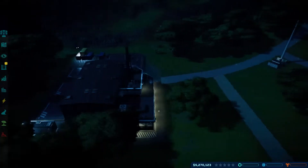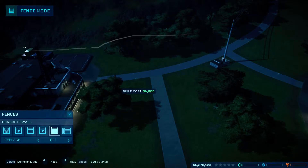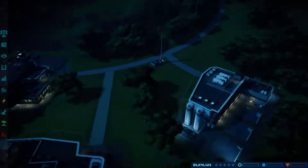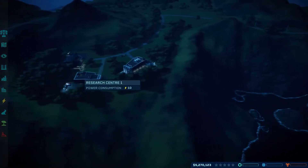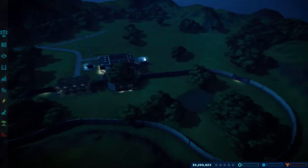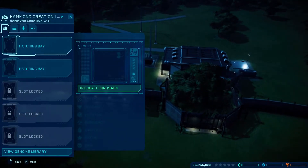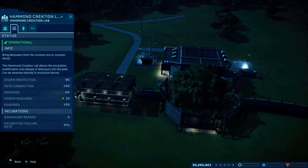We've got new fences as well — got a concrete wall, happy days. So we need to get a dinosaur into this facility. I'm thinking a T-Rex to be honest with you — I'm thinking Tyrannosaurus Rex. I'm thinking Rexie will have to make an appearance here.